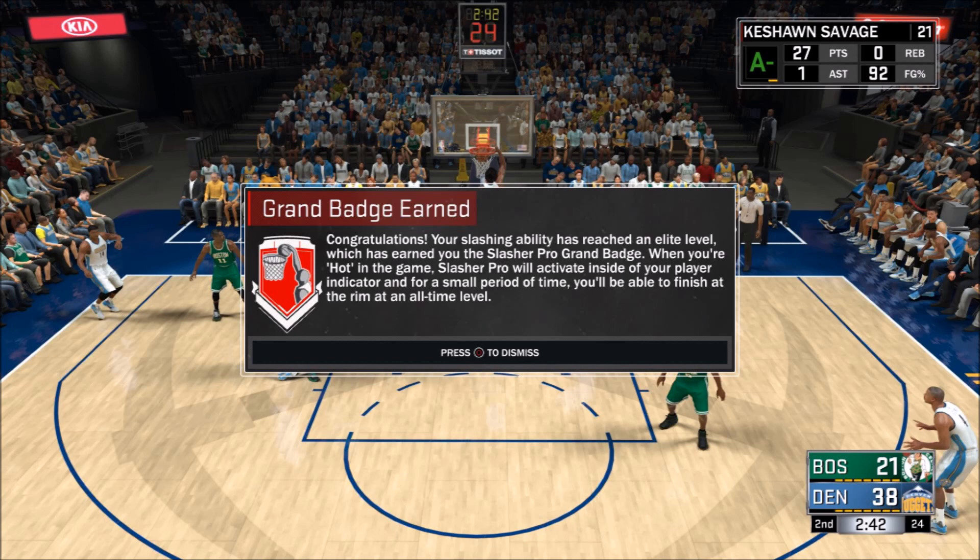When I got it, all my badges were Hall of Fame, but I recommend that you try to get the Grand Badge while you're trying to get all the Hall of Fame badges. Also, when I unlocked my Grand Badge, it wasn't off of a contact dunk — it was just a regular slam dunk, so you don't have to get a contact dunk or anything. You just attack the basket, basically.